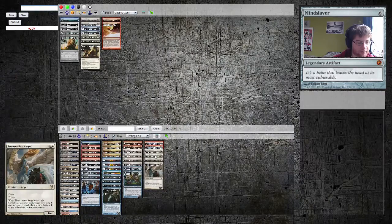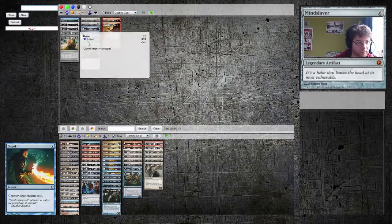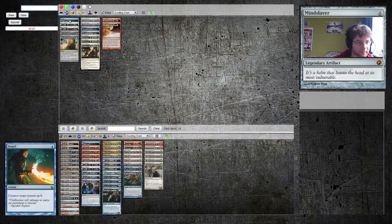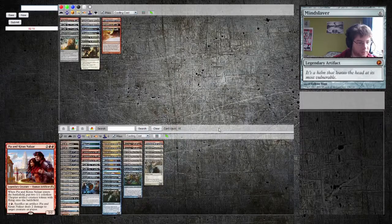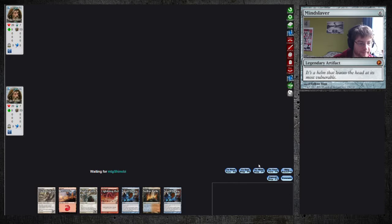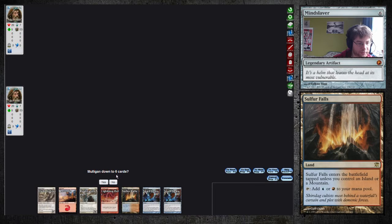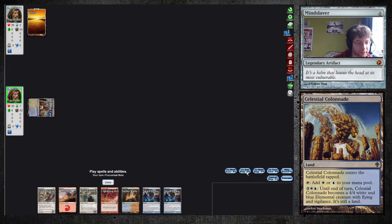Blood Spice is okay because we have First Strike. Maybe cut one Bolt. There we go. Same play again, but we have no untapped blue source. I think we keep that. We can draw an untapped blue source which could be really, really good. If we don't, play the Colonnade here.